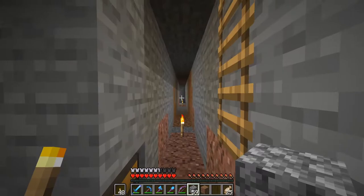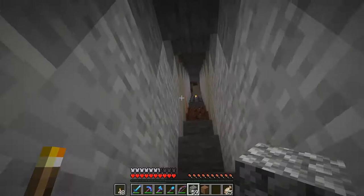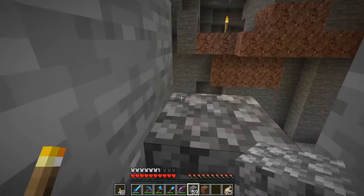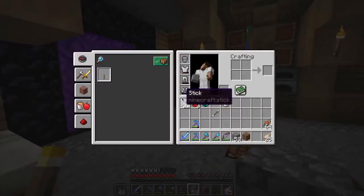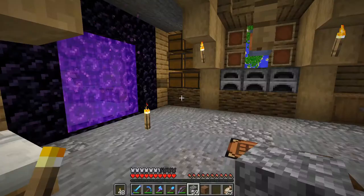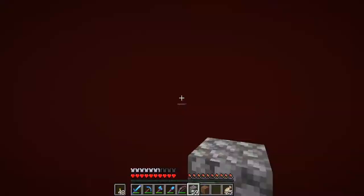Earlier on we went to the nether to get the magma blocks, and while we were there I fell down getting them, but I also got lost trying to find my way back. While I was lost I actually found a nether fortress. It was quite some way away from where we were, but it might be worth seeing if we can get over there, because after doing that I realised how badly I need a beacon. So we could really do with getting the wither skulls.